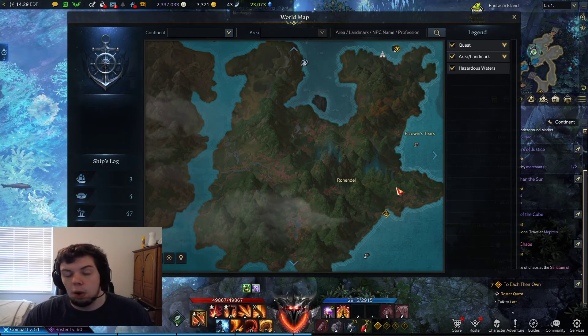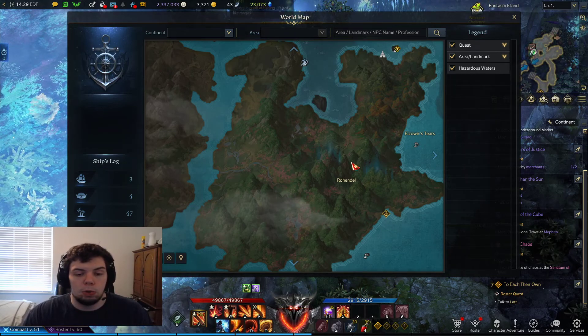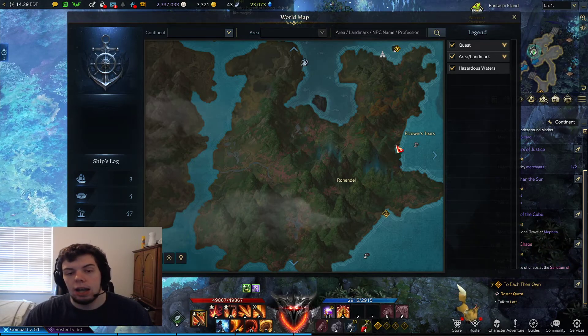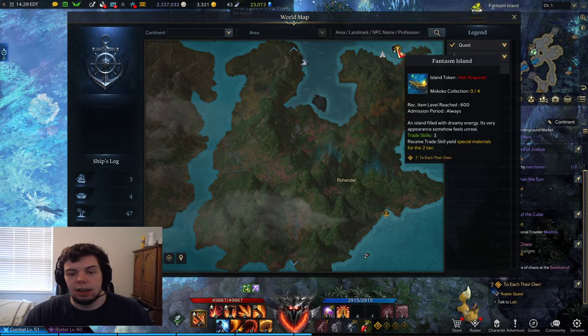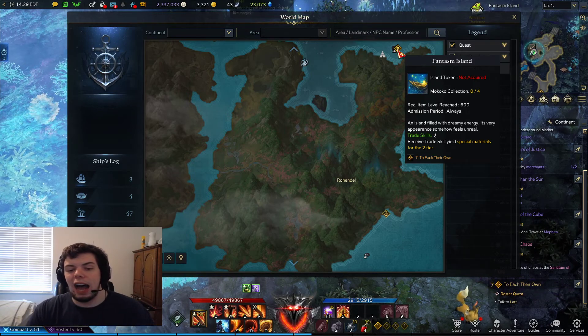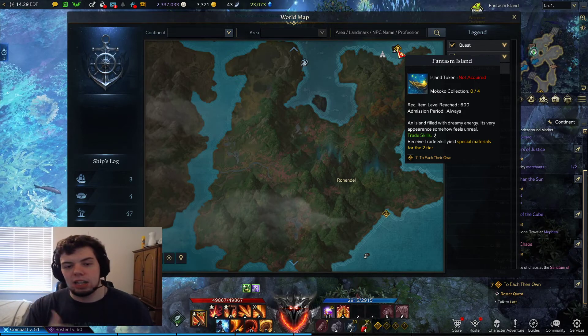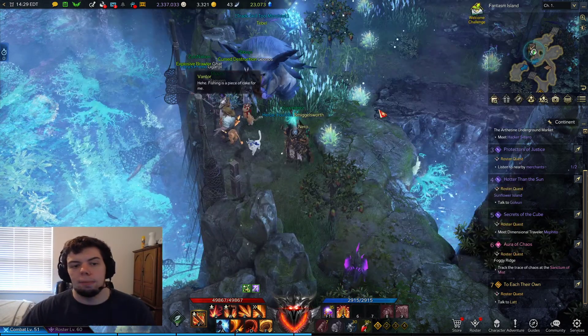You're going to finish the Rohindal quest, which you can access at item level 460, and then you'll have access to Phantasm Island up here. It says recommended item level 600 — that's where it gets you — but it is not actually 600. There's nothing to fight here.